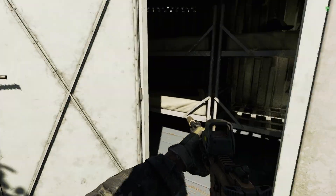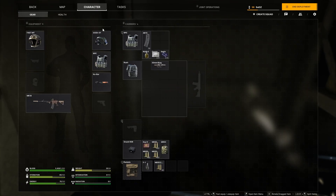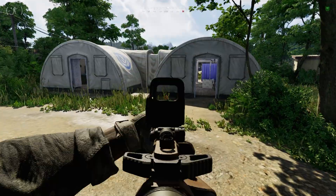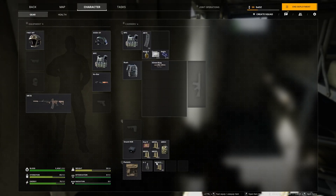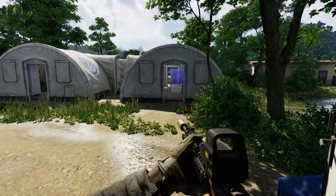The key you need is the UNLRA quarantine key. I'll show it to you quickly — it's the UNLRA quarantine key. The best way to farm this key is from the shopping center mall in the middle of Tiger Bay. The normal AI — not the soldier AI — they don't drop these keys for some reason.